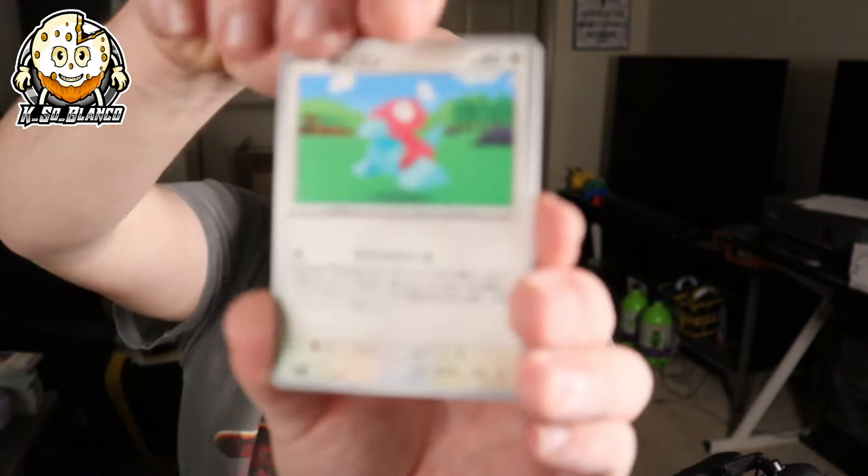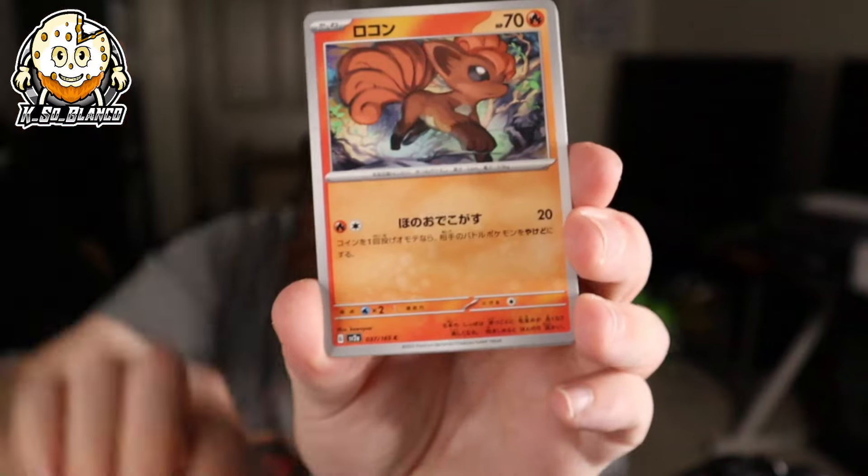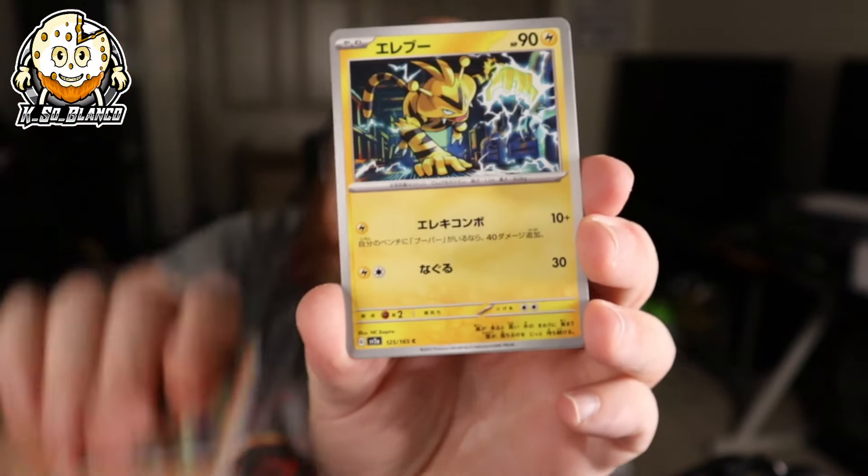We're moving into the right-hand side of the box. Let's see what we got, because we're looking for Secret Art Rares, God Packs, and our Master Ball.